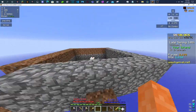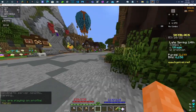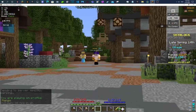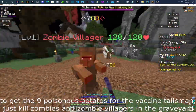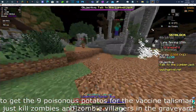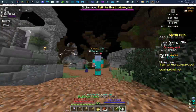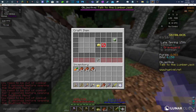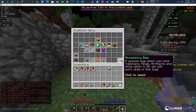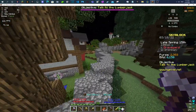That guy right here will get me the feather talisman. And just like that I have 9 poisonous potatoes and I gotta craft the vaccine talisman — just like that. Grants immunity to poison. Pretty trash but I'll take it — 3 reforge stats.